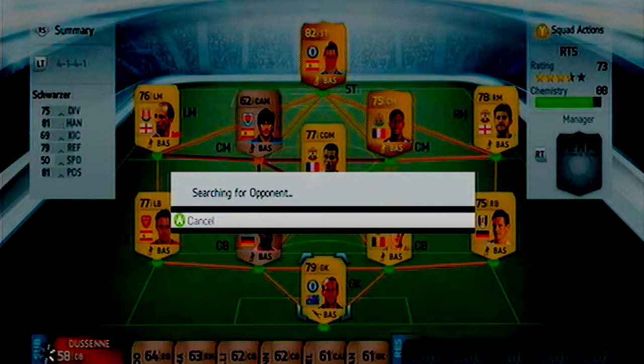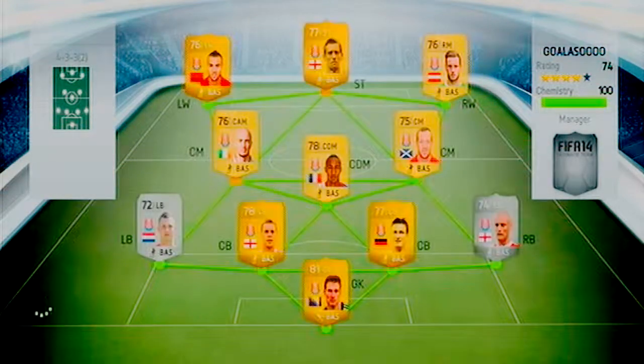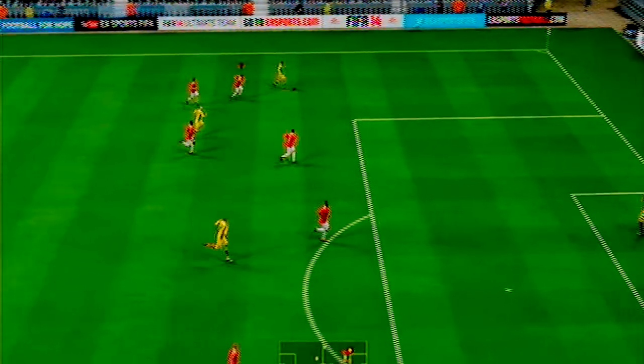We're going into a game - we just need to fill out a centre mid and a centre back later on. We don't get any more players this episode. Here we go against this guy who has a nice Premier League team. Aseid is really the only standout player there, though Begovic is quite good in goal and there are some decent players.